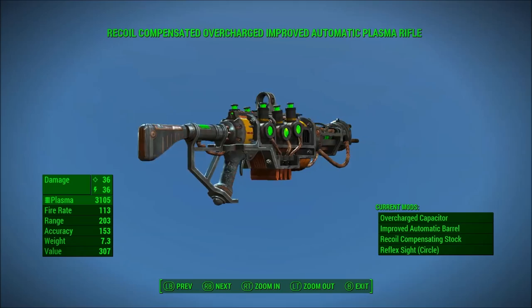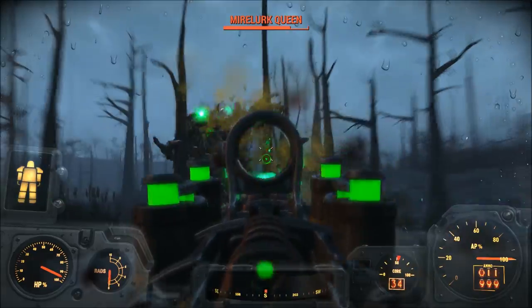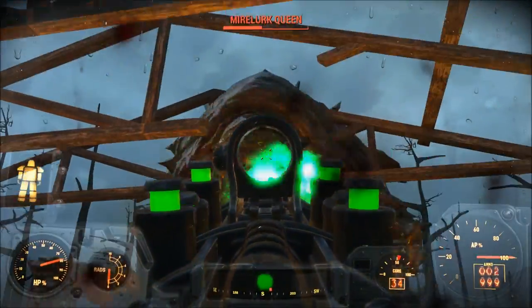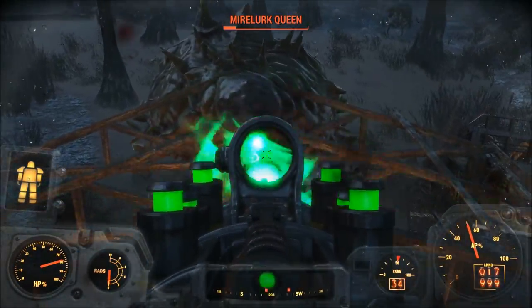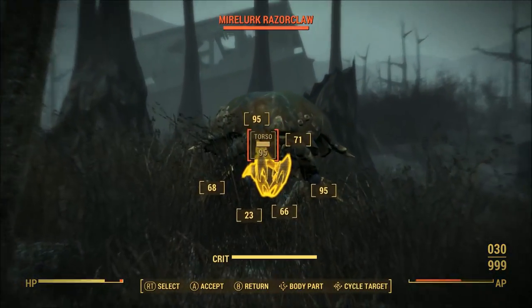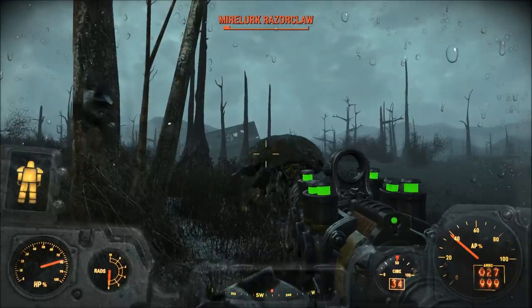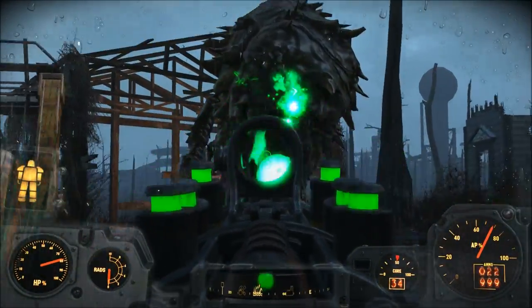Number 3: the Automatic Plasma Rifle. We're finally starting to get into some of the high-tier automatic weapons in Fallout 4. The fully upgraded Automatic Plasma Rifle deals 36 ballistic and 36 energy damage for a total of 72 damage per shot. That's almost twice that of the fully upgraded Automatic Laser Rifle, and it has more ballistic damage than number 6 and below — including the Assault Rifle, 10mm Pistol, and Pipe Guns. While you are losing anywhere from 16 to 48 damage per shot compared to the semi-auto version, you're still getting one of the most powerful automatic weapons in Fallout 4. Just hope you've got the money to pay for all those plasma cartridges.